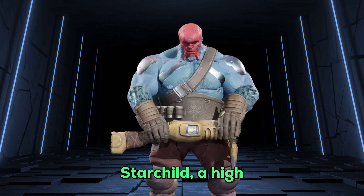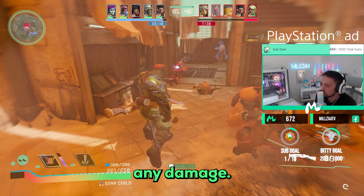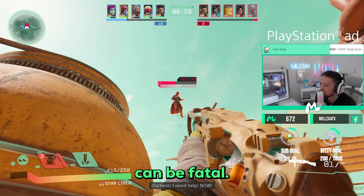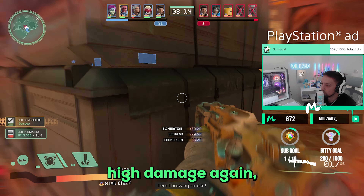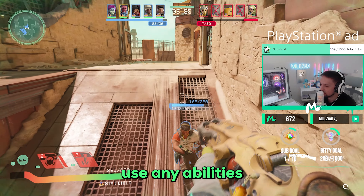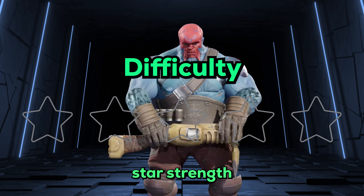Next we have Starchild, a high-damaging tank. He has great damage output but needs to be at very close range, armed with a shotgun with 6 shells that pack a serious punch. With only 6 rounds and not the best mobility, missing a shot can be fatal. You can combine the shotgun with his R1 ground slam for high damage, but again you must be point blank. His L1 charge is great for closing the gap but you can't use abilities while charging, and you're very loud so enemies can hear you easily. I'll give Starchild a 3 star strength with a 3 star difficulty.